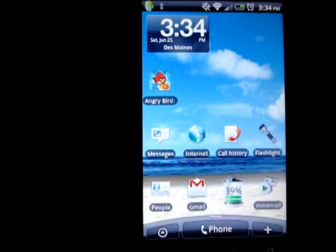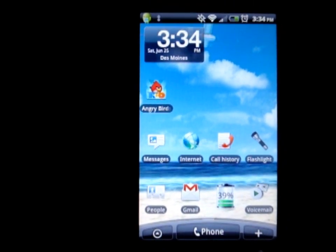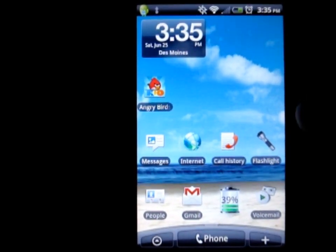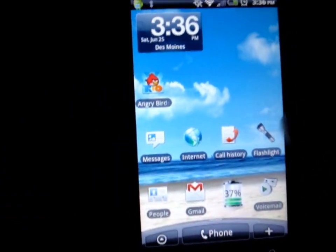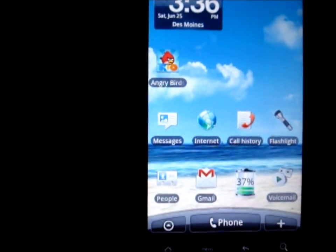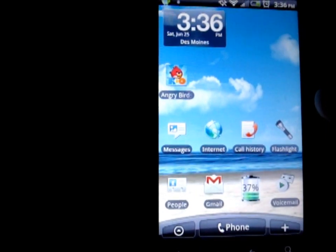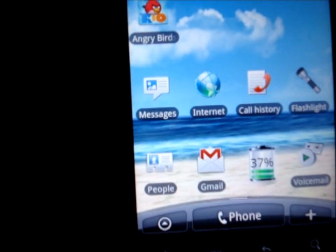Hey guys, it's Wise Matthew back here again with some more apps for your Android phone or device. First up is a live wallpaper — in the background you'll notice some waves. It's called My Beach Live, a live wallpaper that's free on the Android marketplace. It's really cool, check it out.